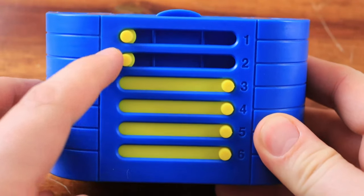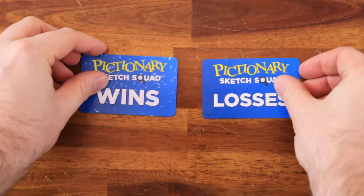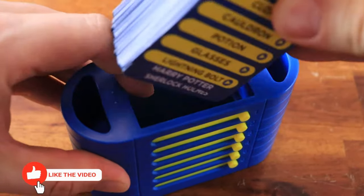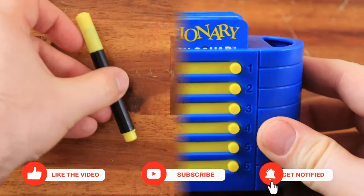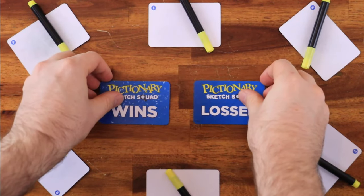Setup. Slide all the yellow buttons to the right to close the windows. Set the Losses and Wins cards aside. Shuffle the clue cards, then pull back the spring-loaded divider and place the deck without looking at the clues. Give each player a marker and a drawing board. Place the Wins and Losses cards on the center of play.